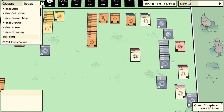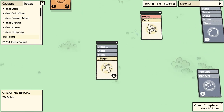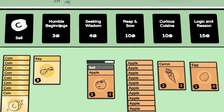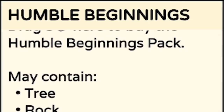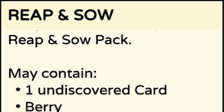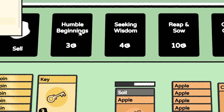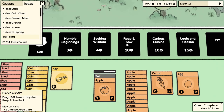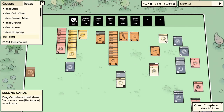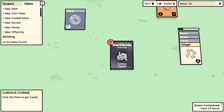I think we need to work on some money production. I'll take three stone and put a villager on them - that will make us a brick, and bricks are worth a little bit of money. I've just noticed if you hover over these cards it tells you everything in each one, and importantly for pack cards it tells you if there are undiscovered cards. Curious Cuisine has seven undiscovered cards, so once we sell that brick we'll buy a Curious Cuisine pack to get new cards. We open it and get an egg, a stove, and some raw meat.